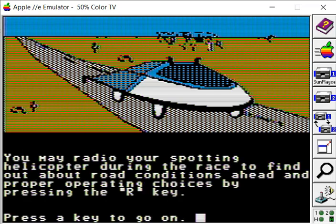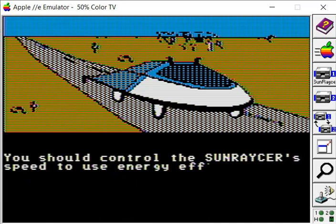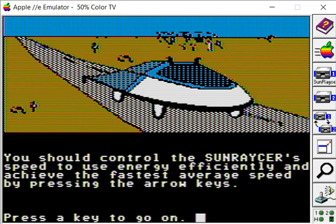You may radio your spotting helicopter during the race to find out about road conditions ahead and the proper operating choices by pressing the R key. You should control the Sunracer's speed to use energy efficiently and achieve the fastest average speed by pressing the arrow keys.